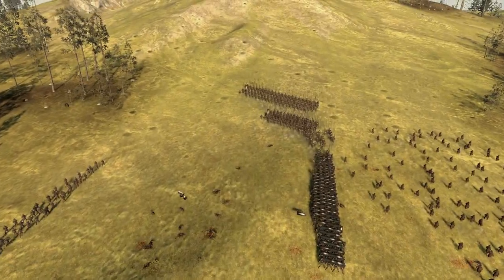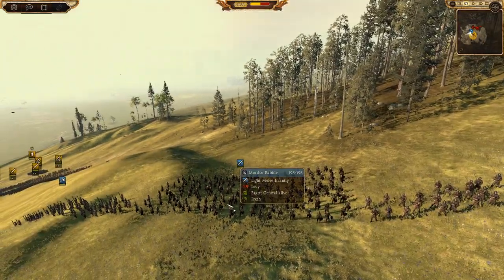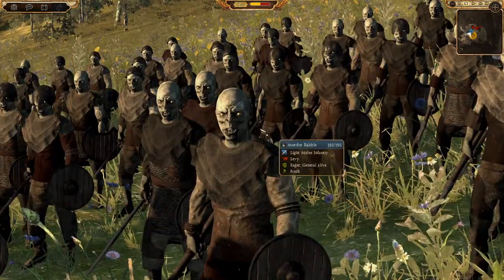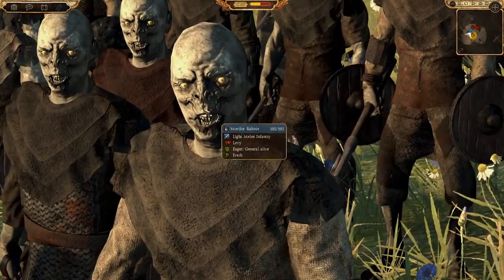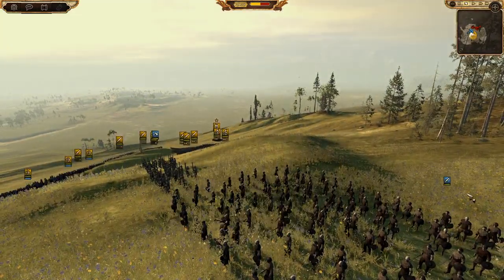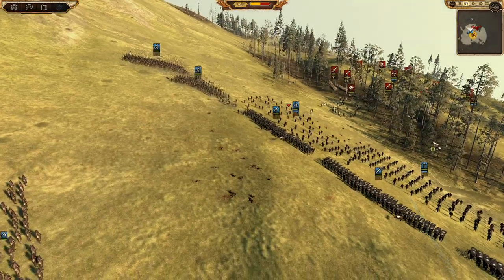Over here we have the general, and these are berserkers - we've got some berserkers and some Mordor rabble. Obviously got to bring the Mordor rabble - look at these guys, they look so funny, with their weird run. I'm pretty sure the general's over here somewhere - he's like a really different unit. But anyway, the elves are already making a move while we're doing this in slow-mo.